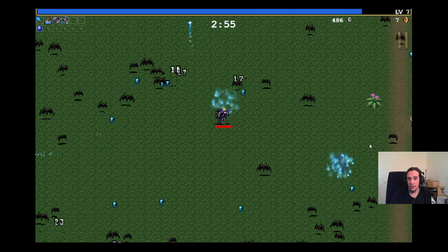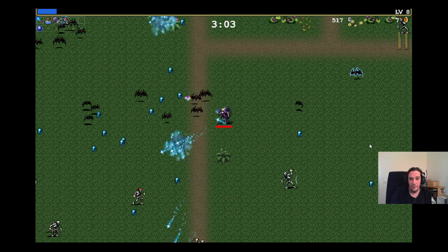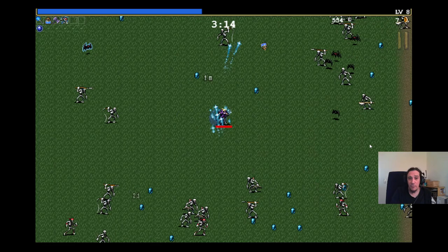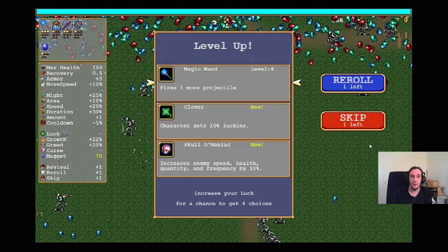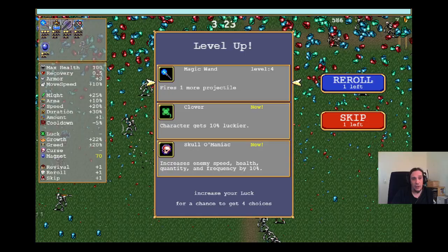Boss monsters can't be avoided — they will follow you no matter how far you run. Every map offers many unlocks and achievements; the more you play and the longer you survive, the more you unlock. That's all the basics you need to know. This game is very simple in its basics, but a wonderful example of easy to pick up and difficult to master.